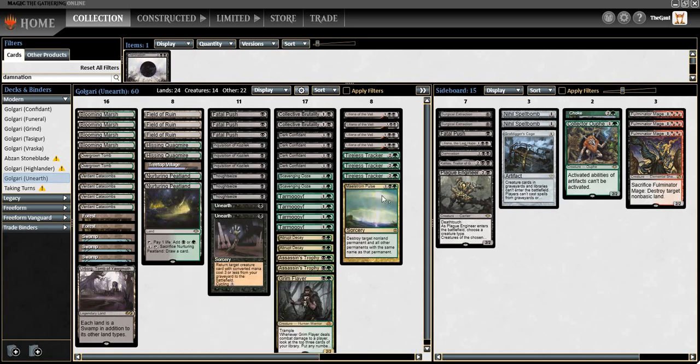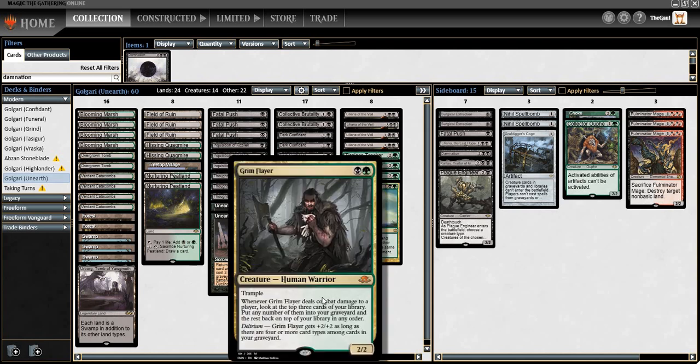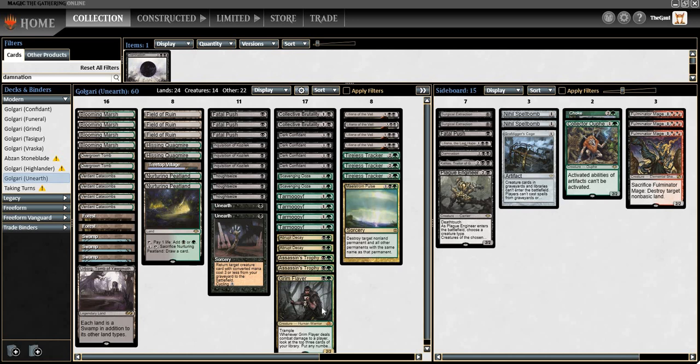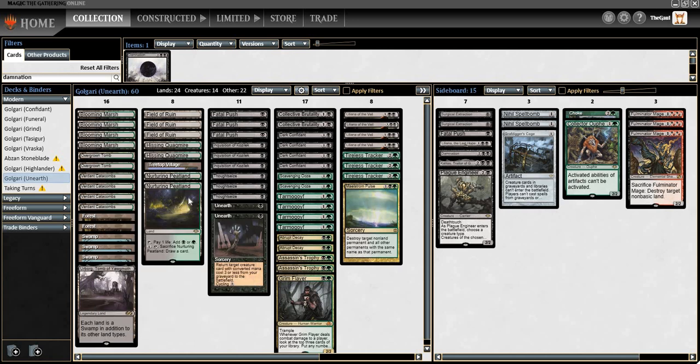We're not building heavily around Unearth, but we are including some borderline decisions — like Flayer over Kalidus or a third Scavenging Ooze. We lean toward the Flayer for the purposes of Unearth. All of these are reasonable decisions in their own right, and my hope is it will all come together very well. We're also giving Urborg, Tomb of Yawgmoth a shot, because between Grim Flayer and two copies of Abrupt Decay, we have a lot more incentive to cast BG spells on turn two.